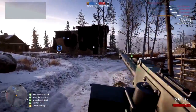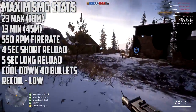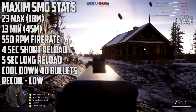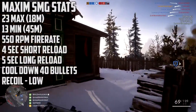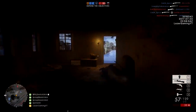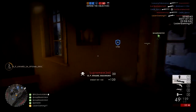Now we're going to get right into the stats of this weapon. It does 23 max damage out until 18 meters — these are pretty rough estimates — and 13 minimum damage out until 45 meters. It fires at 550 rounds per minute, has a 4-second short reload, a 5-second long reload, and the cooldown for this weapon is 40 bullets. So you can fire 40 continuous bullets before it makes you cock back the chamber to cool down the weapon.